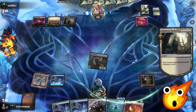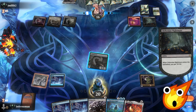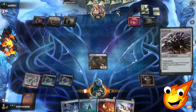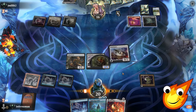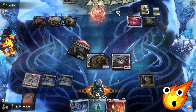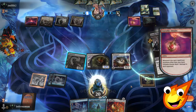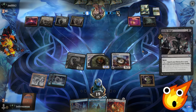Shadowy Backstreet — they're all-in on surveil lands, but that does help us out. Ornithopter comes down, and with that Nettlecyst — living weapon activates, so it becomes a 4/4 ornithopter, and now a 5/5. We still have to wait a little bit longer but we are at least putting a clock on our opponent now.